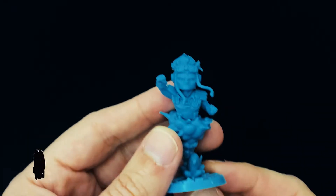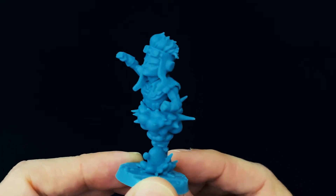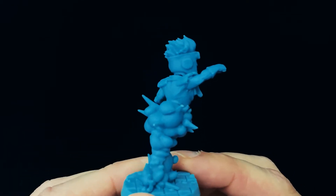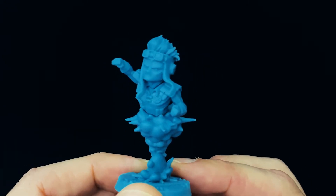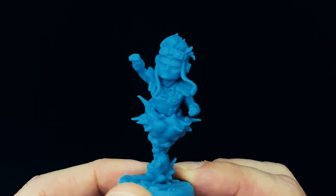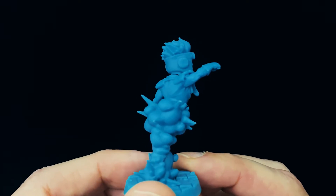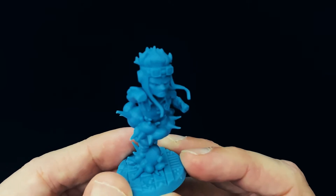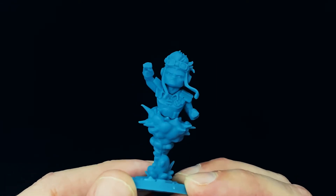Let's take a look at the X-Force minis. First up we have Cannonball. Cannonball does not have any legs — he's doing his rocketing mutant power, his energy explosion. Basically he's launching off of a blast cloud. It's a neat mini and a little different because he's got that smoke cloud instead of legs. Pretty cool, I'm digging it.